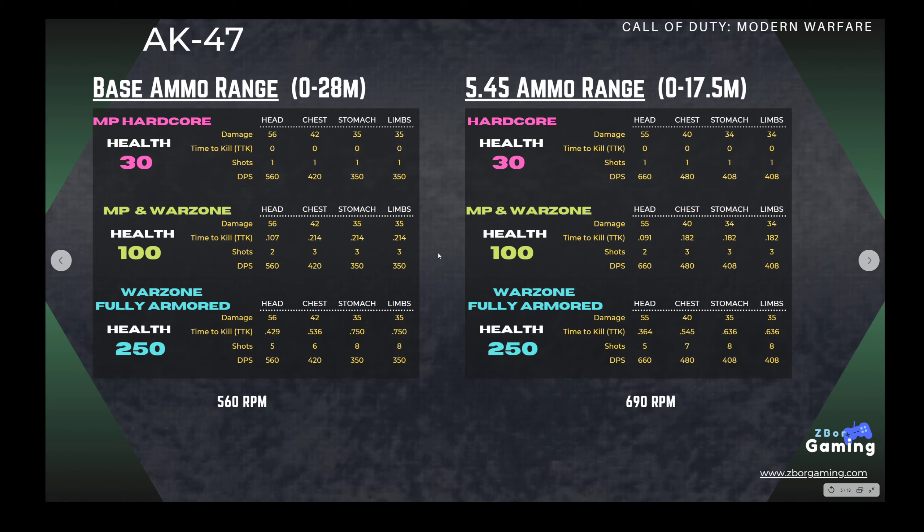If you're comparing the 5.45 ammo rounds versus the base ammo, we have these listed out for hardcore, multiplayer, and Warzone at 100 health, or against a fully armored enemy in Warzone. The shots to kill are the same for everything except chest shots on a fully armored target in Warzone — with the 5.45 ammo it takes one extra shot. You will have a faster time to kill with the 5.45 in most cases due to the higher RPM, but the actual shot count will be pretty much identical regardless of ammo. However, the base damage range is much greater than the 5.45, which means with 5.45 you'll have to be a lot closer to your enemy.